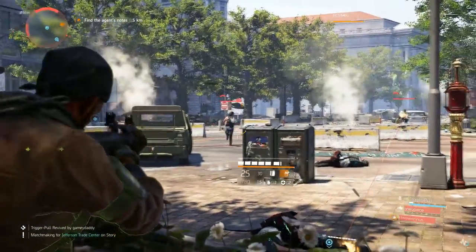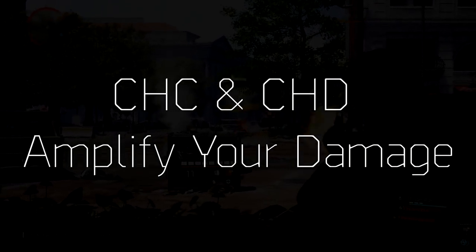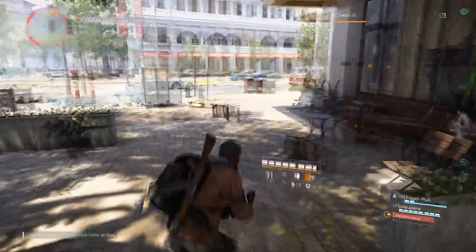The third thing to know is that whenever you roll critical hit chance and critical hit damage together, you give yourself an advantage in regard to your damage, and this helps you amplify your damage output significantly — especially when you do it in a balanced way.